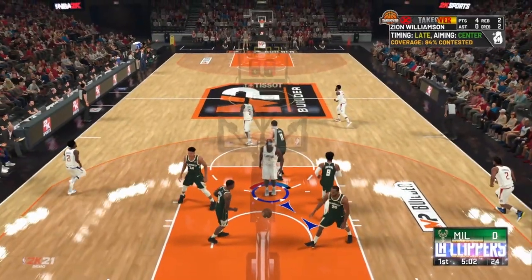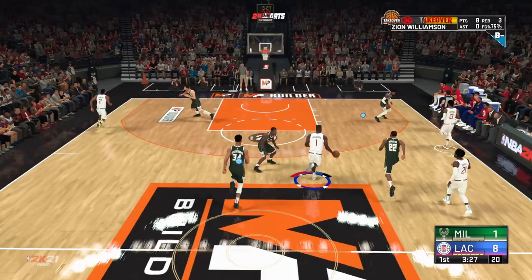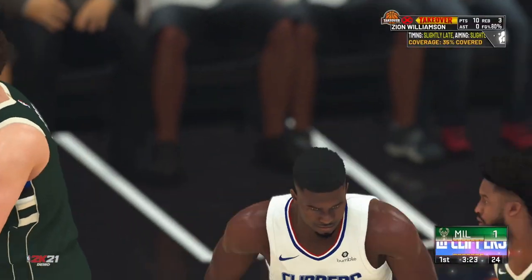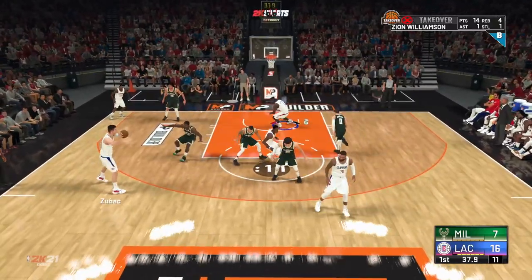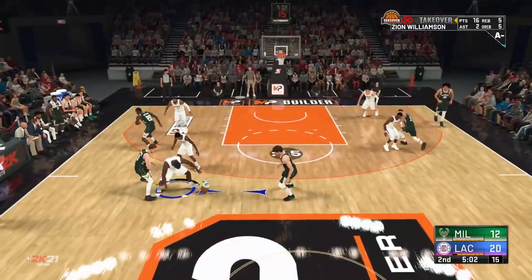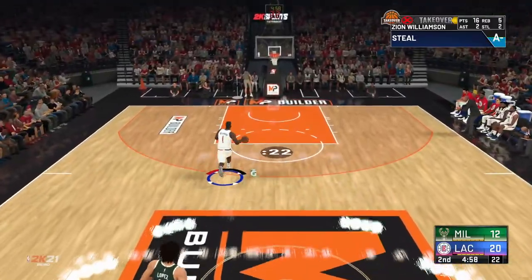As you can see, the dude is making 84% contested layups. He's dunking on everyone. He's a little undersized, which is Zion-like, but he's very, very strong, as you can see from the clips — he's just making people bounce off him. He dunks everything: standing dunks, driving dunks, alley-oops. Very Zion-esque.